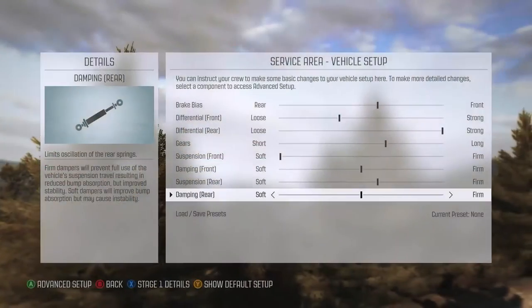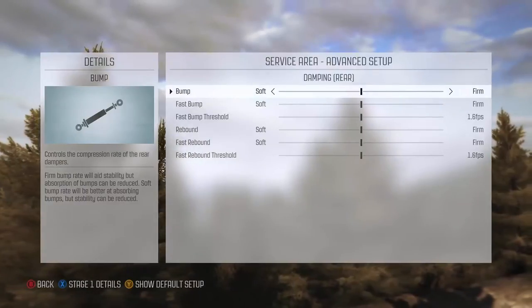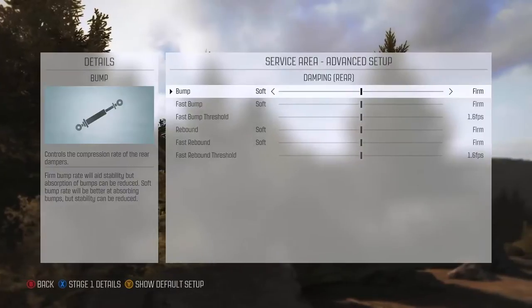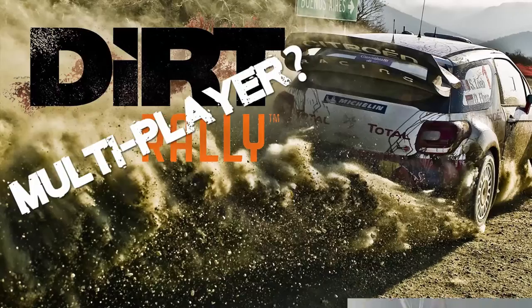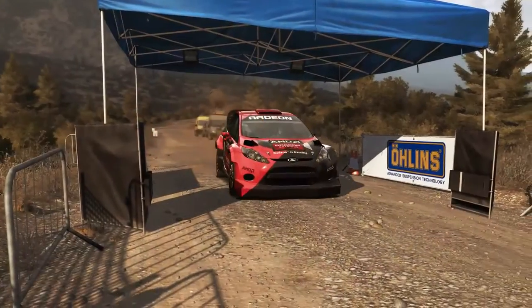There are advanced settings for your car, but these need to be unlocked by racing and completing the championships. You need to progress your car, and by doing this your car gets upgraded and you'll soon be able to access the advanced settings. Right now there are no known plans to include a multiplayer feature, but you can compare lap times with friends, complete daily challenges, and take part in online championships.